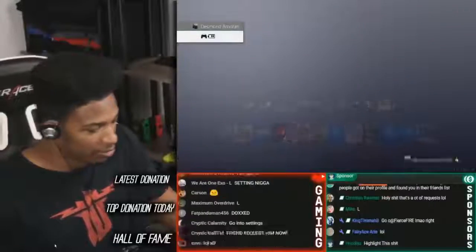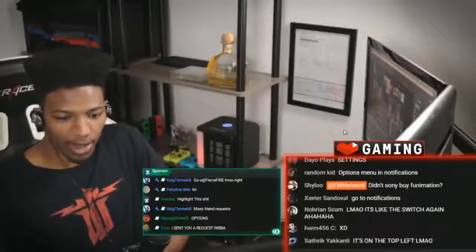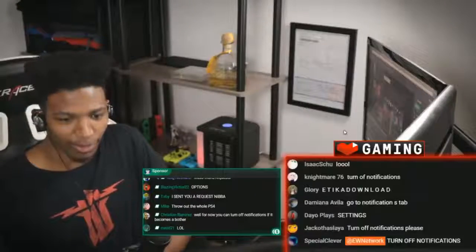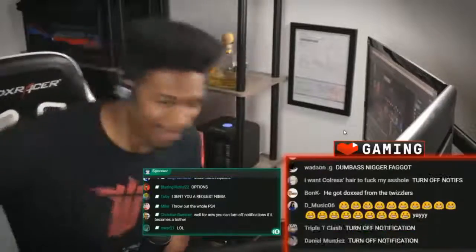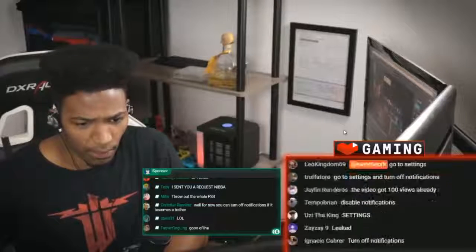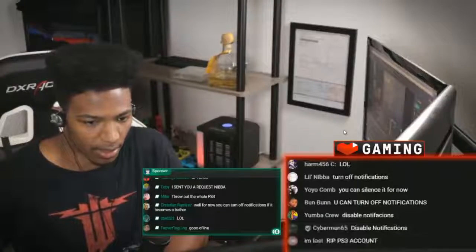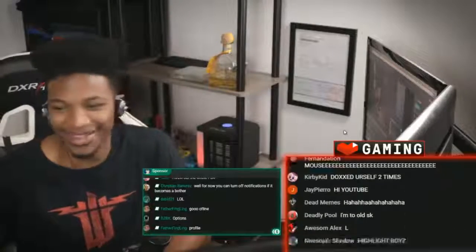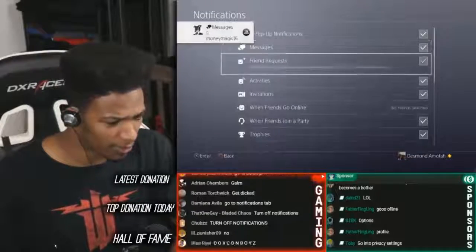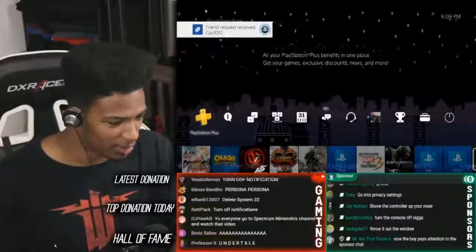I have to disable receiving friend requests. Does anyone in the sponsor group know how I can disable friend requests? Options, settings... someone said throw out the whole PS4 — yeah, that would be pretty effective. Go offline? For now you can turn off notifications if it becomes a bother. Okay, so how do I turn off notifications? It says it right there — notifications for friend requests. I'm gonna turn that off. These people are blowing my shit up with messages and all that.